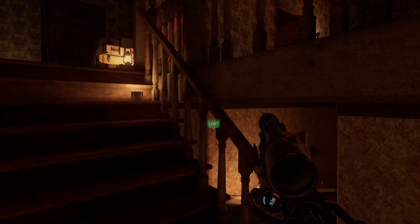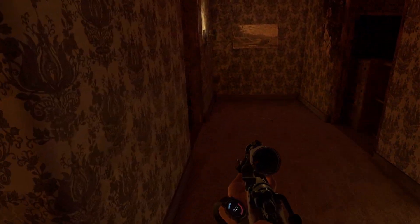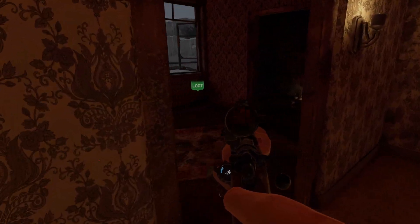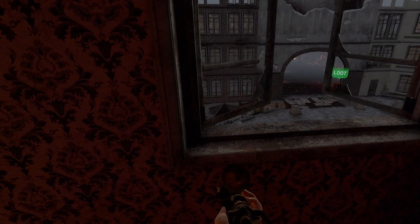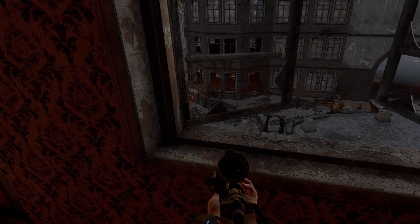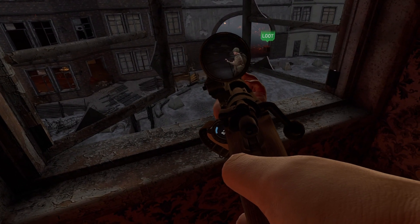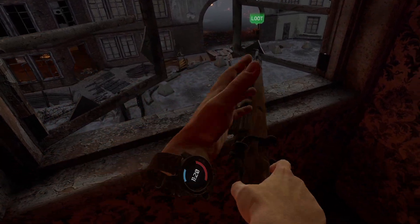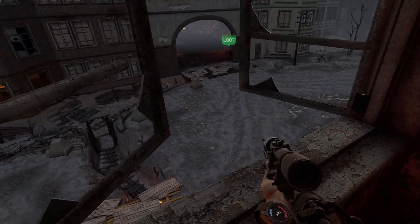Let's see if we can find a nice sniping position within one of these buildings over here. It's just so good to be stationed and look for this window, for example, over here. Let's see if we can find someone here — I have to really peek carefully. There we go — that's a hit. It's so annoying — damn it, I lost him.